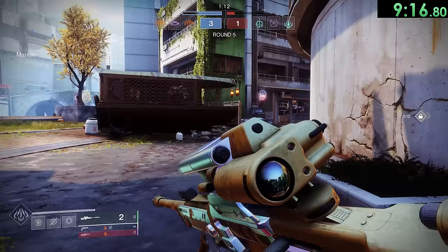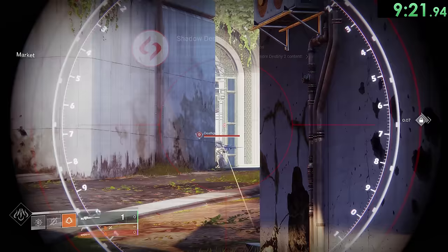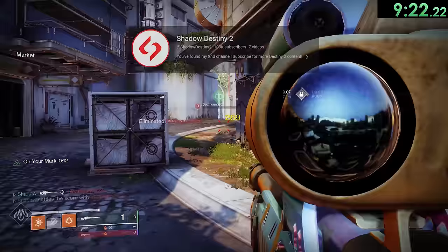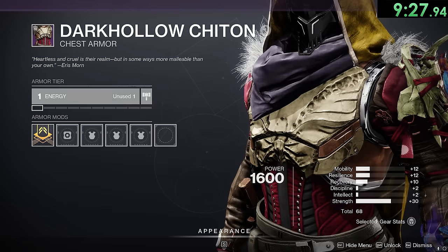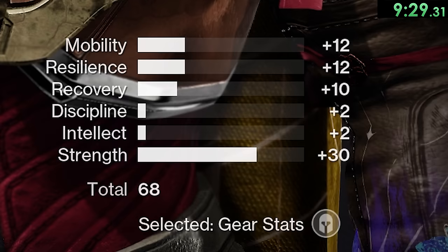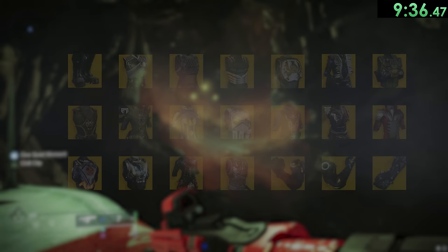About 90% of the viewers on this channel are not actually subscribed. We're really trying to get this channel to 100k subs, so please subscribe — and as a reward, here's a picture of a baby Fallen. Legendary armor can get up to 68 total stat points. Exotics can get up to 71 total stat points, but only certain exotics — here's a list of the ones that can roll up to 71, and everything else is capped at 70 or 69.